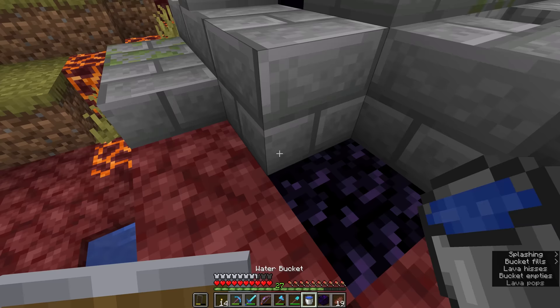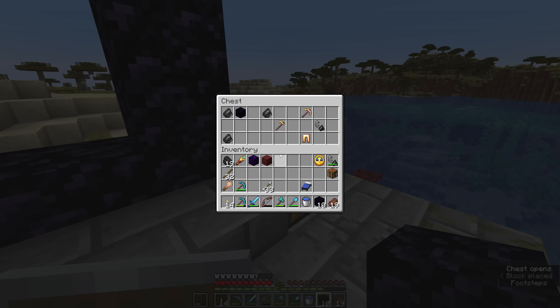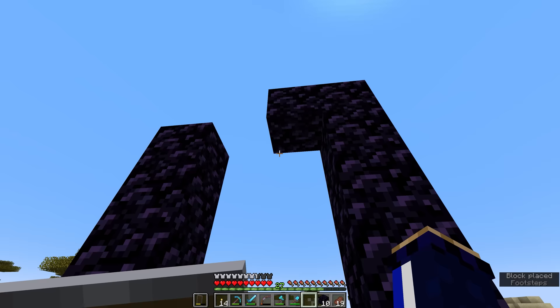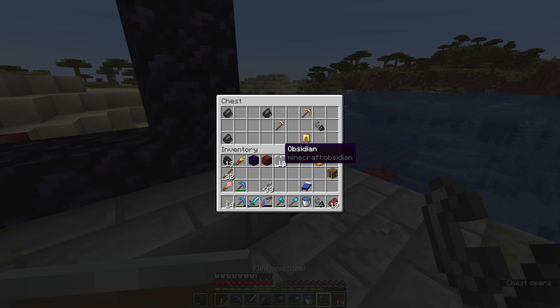Many of these portals are set up with just the right amount of obsidian nearby to recreate the portal frame, or at least craft a smaller portal frame. We can remove the lava sources here, and there might be some more hiding under the netherrack and stone bricks. Often this chest will have a block or two of obsidian in it as well, so we can grab that and place it to complete the portal. This lava source should provide the final block, and we can light this portal and see where it takes us in the nether.